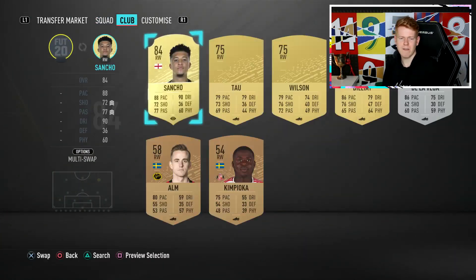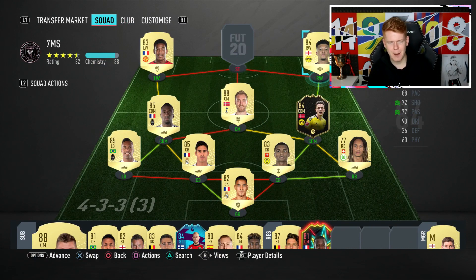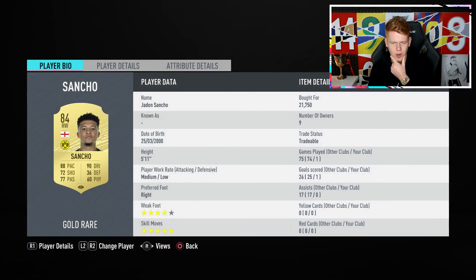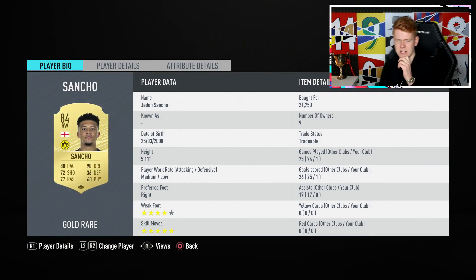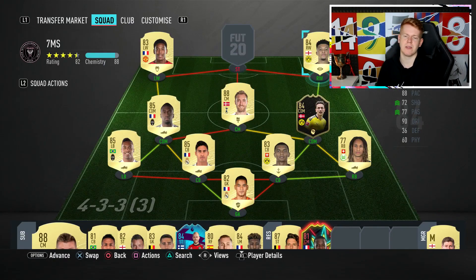Right wing — we have got Jadon Sancho, and he completes that Bundesliga side of the team. A very good player, indeed. Obviously five-star skill moves. You can see the record from someone before I got hold of him — 74 games, 25 goals, and 17 assists. Not a bad ratio. He's got four-star weak foot, five-star skill moves of course. He's a great player in this game — we all know that.